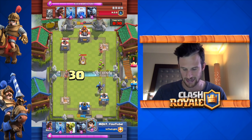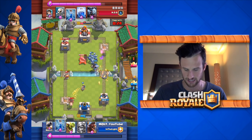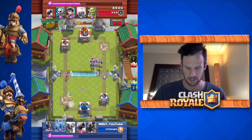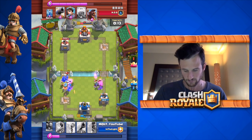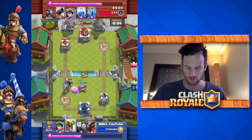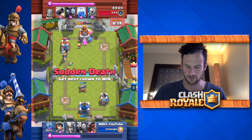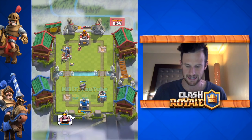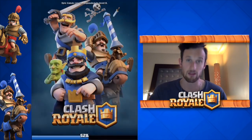I don't even know if I've shown him that I have a minion horde yet. We drop off our dark prince on the right side and princess in the middle. There's his minion horde — we zap right here, then watch: dark prince on the left side, he's gonna one-shot everything. The dark prince has the shield, so we get into the tower and deal enough damage to take it down. We won by taking out the other tower, even while keeping pressure on the king tower the entire time.